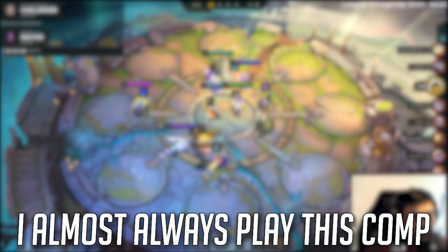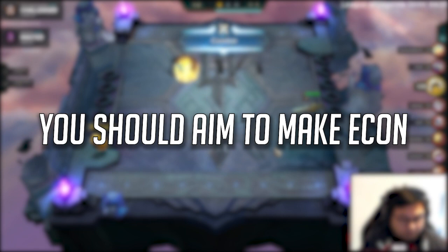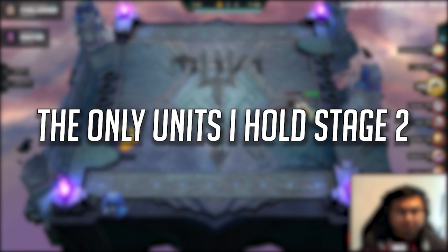At the start of the game, try to pick up a glove from the opening carousel. I almost always play this comp open-fort style — this means you play the weakest board to a 5 loss streak in Stage 2 while killing the maximum number of units that you can to save health. Mismatched Socks has a great guide on how to do this and I'll link it in the description. You should aim to make economy at every interval, even if you have to play 0 units. The only units I hold in Stage 2 at the cost of economy are Kha'Zix and Gragas.